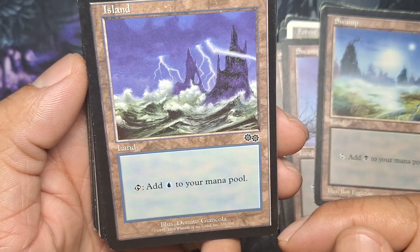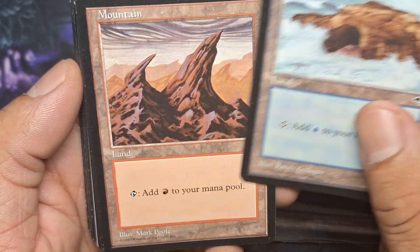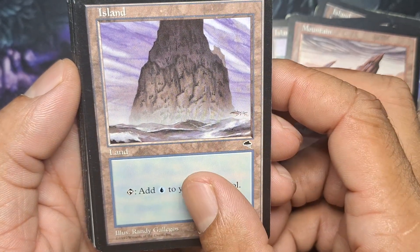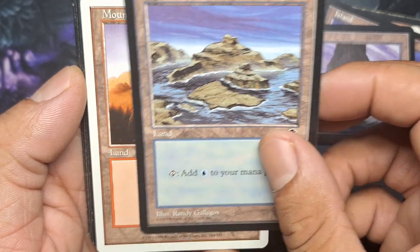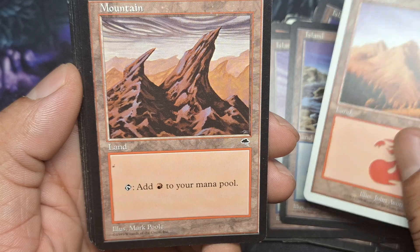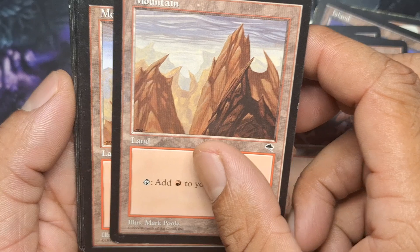Even this one — look at this guy. 93, 98. I like that card too. 97, 97, 97, 97. 93, 99. 97.